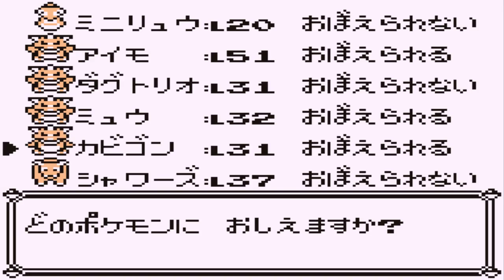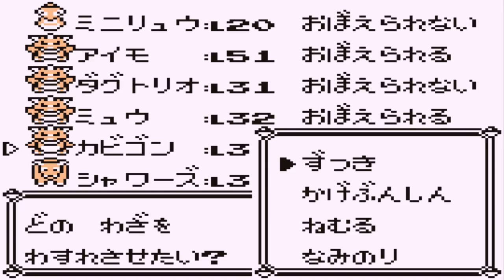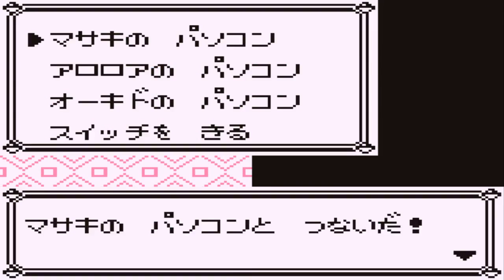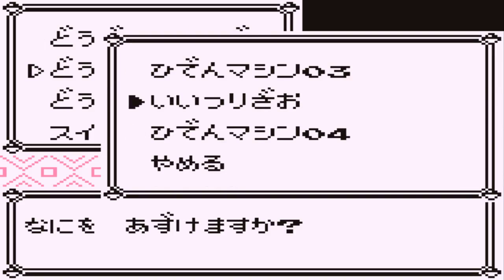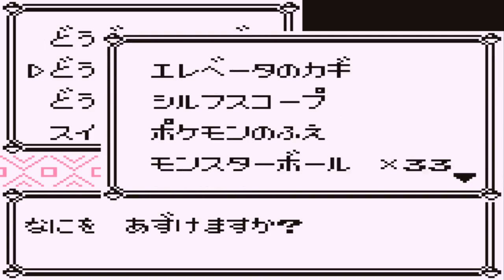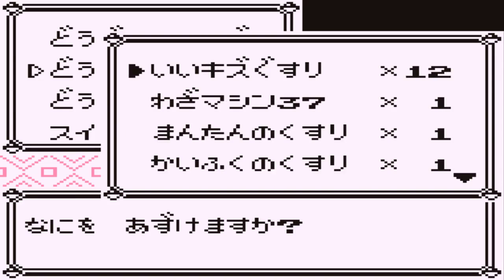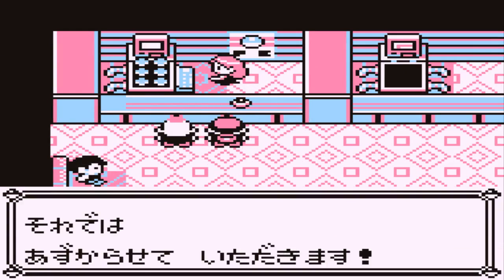Now I need to teach Strength to someone and then deposit it. That'll go on Snorlax or Charizard. I think Strength goes on Snorlax. Whatever TM32 was — I feel like it was something stupid. Oh, it was Double Edge! And Rest. Surf. Gotta deposit the items.